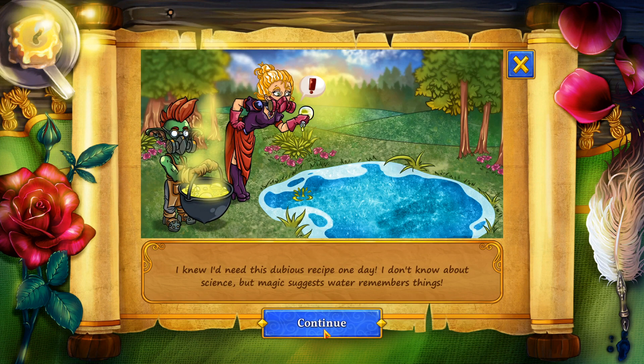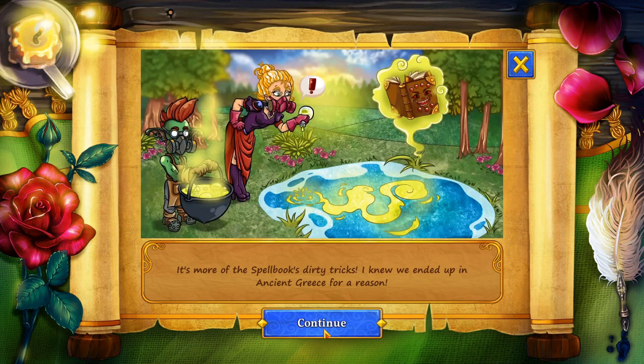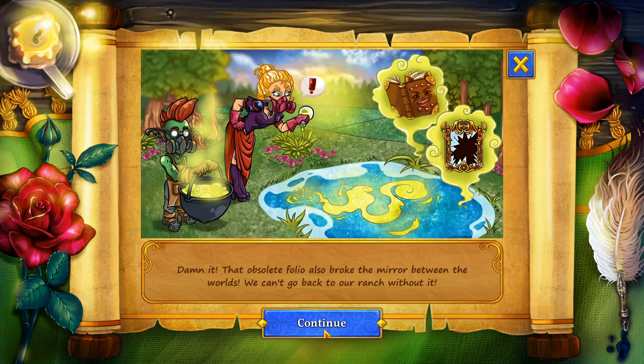I knew I'd need this dubious recipe one day. I don't know about science, but magic suggests water remembers things. From our spellbook's dirty tricks, I knew we ended up in ancient Greece for a reason. Darn it, that obsolete folly also broke the mirror between the worlds. We can't go back to our range without it.